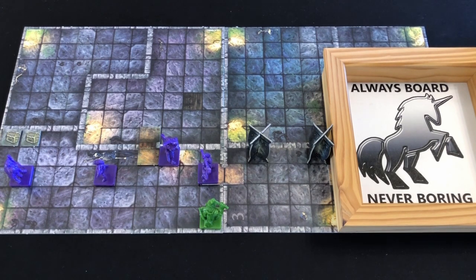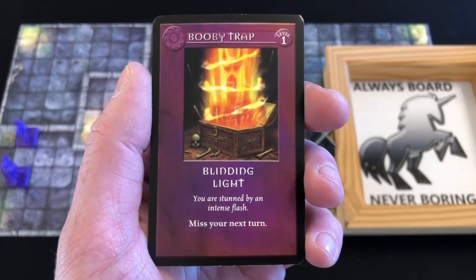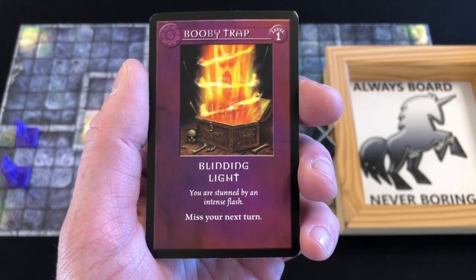The dungeon master now activates the remaining goblin. The goblin can only reach Jozan, so that's who we attack. Two yellow and one orange dice - and that is a massive hit. That's two wounds, putting Jozan down to two hit points. Thank goodness we killed the other goblin. It's time for our rogue to activate. She does not have a weapon, so she's going to use her six movement points to go and explore one of these treasure chests. There are no special items according to the dungeon master's guide, so we draw the top item card. And our bad luck continues - we have drawn the booby trap: blinding light. We miss our next turn.